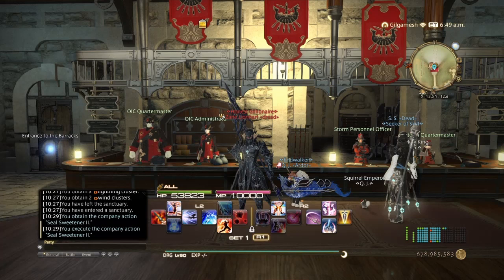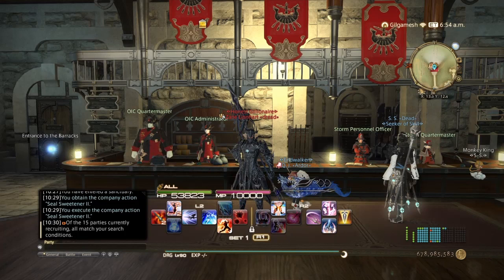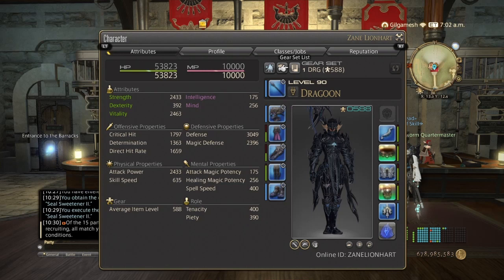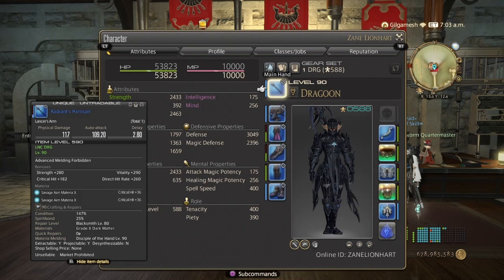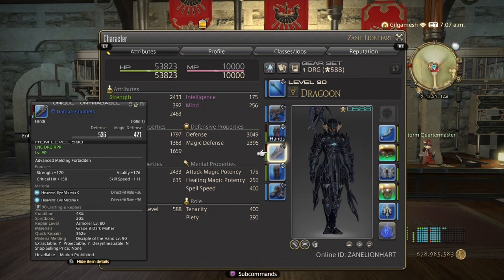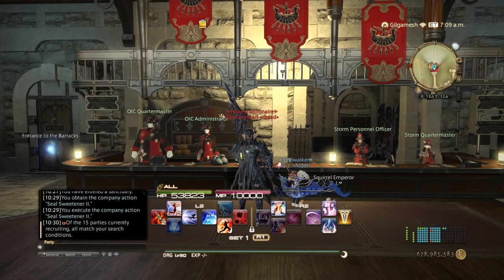There are two ways to do this: one, Ravana Extreme, and two, Alexander, the eight-man raid from Heavensward. I already have videos on how to solo both. The time it takes depends on your job, item level, and knowledge of your job. As a Dragoon main, I can do both fights in under two minutes. I'm currently using the Radiant Tombstone set with melds and some Classical gear for accessories. The stronger your gear, the faster and easier these fights become. Melee jobs have the best of both worlds — power and speed.